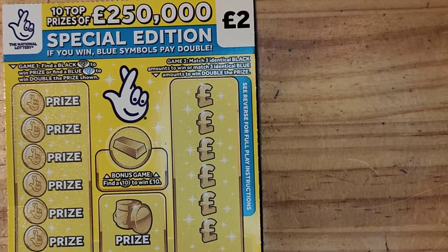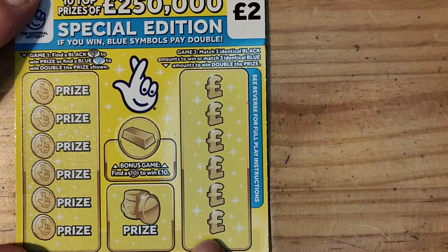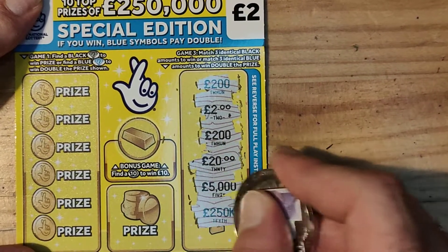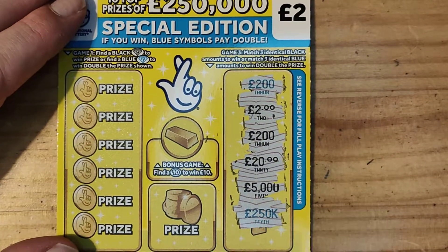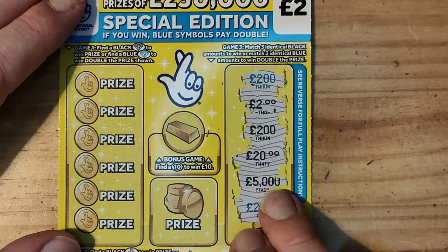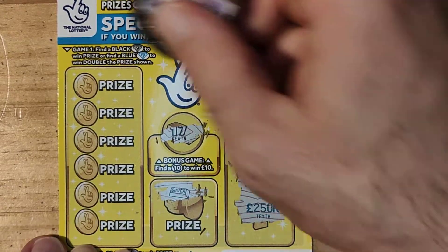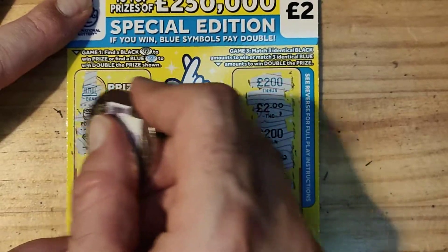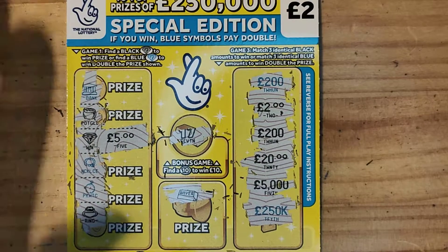We'll do this one first. Let's see if we can get a match — move it down a little bit so you can see it. Right, £200... £225,000. We have silver, number 17. Let's see if we get a diamond — we have a bank, a pot of gold, a necklace, pocket watch, and a ring. All got a win — all got £5. So we've got £5 of our money back so far guys, which is a good start. It won't be a bust video, which is good.